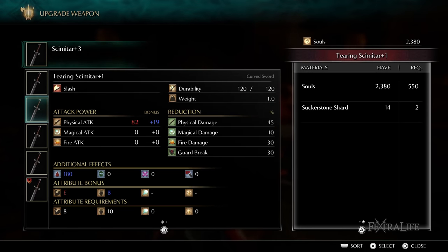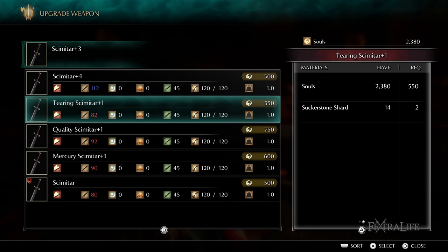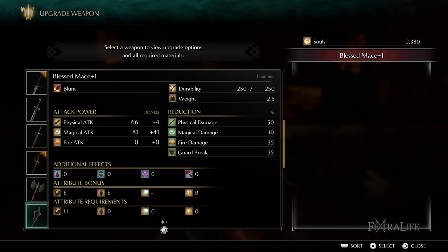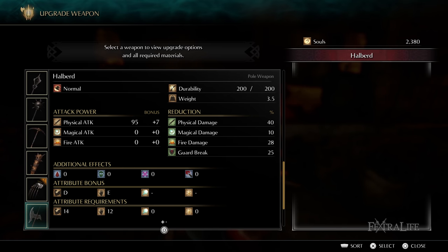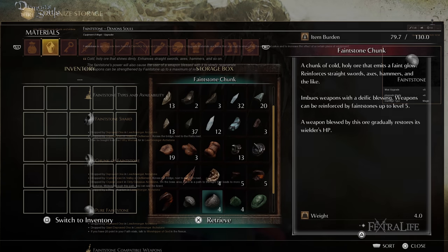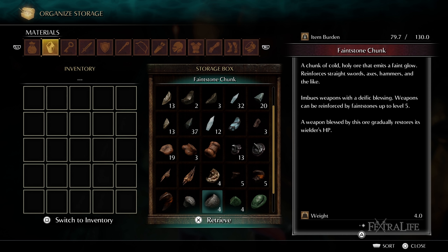Now let's talk about the various upgrade paths in Demon's Souls. I won't go through the list of compatible weapons for each category — you can find that on dedicated upgrade pages of the wiki — but this will inform you of what each upgrade path does. Blessed Upgrade: The Blessed Upgrade path requires a Feintstone to bless the weapon. Equipment forged with Feintstone deals magic damage that scales well with the Faith stat, but lowers Strength and Dexterity bonuses.